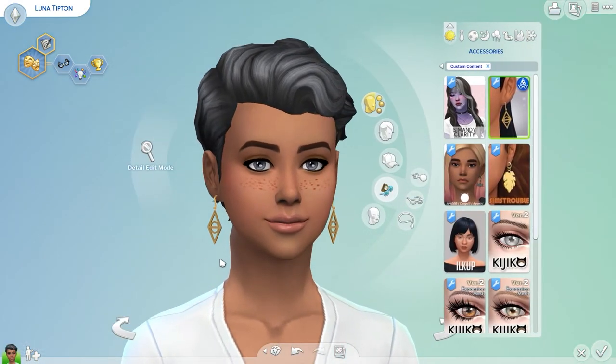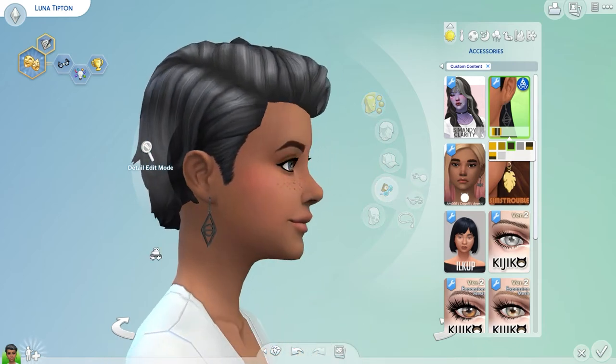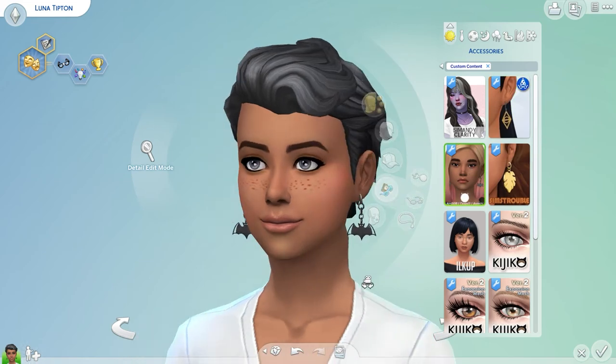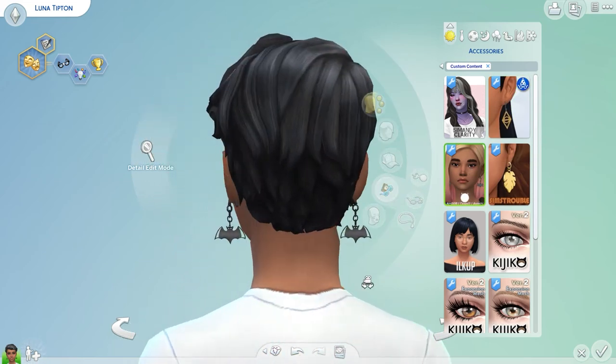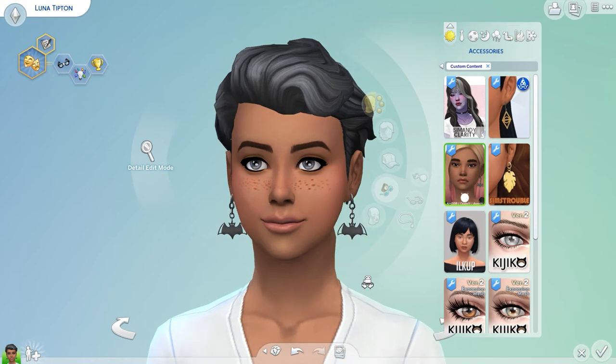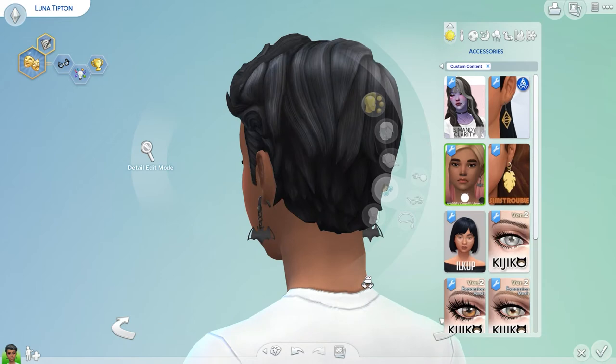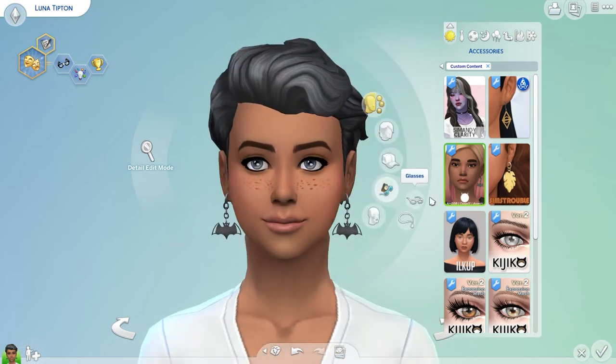So we have these earrings - they come in different colors. I think they're very pretty - they have a little shine to them when you turn. Next we got some bat earrings. I'm very excited for spooky season and I'm thinking of what I can do for a video in Sims with it. These are some bat earrings - they have a little bit of shine and they come in a couple of colors, not that many, but they're spooky colors.